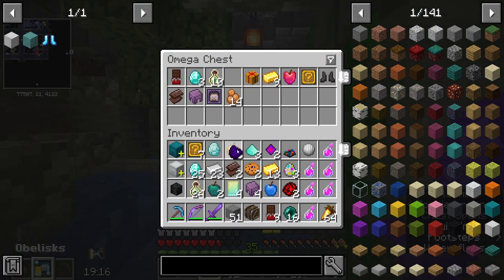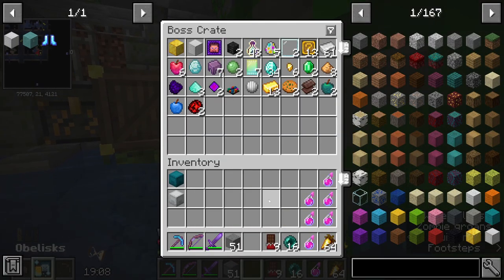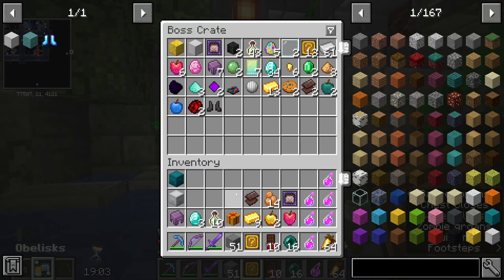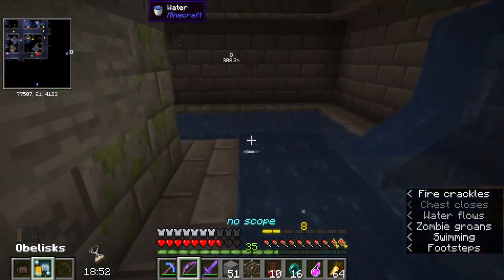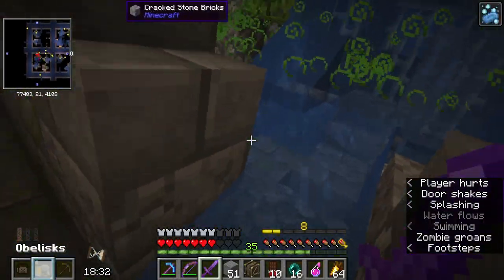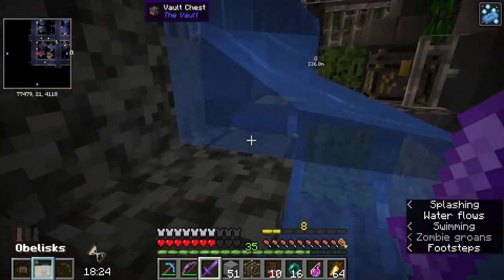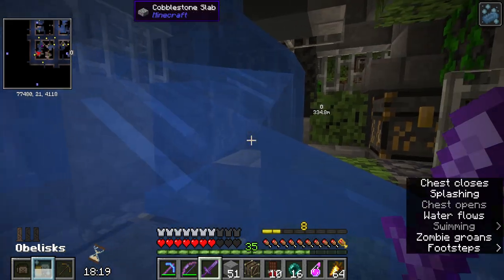Oh, that's an omega chest! And that's an echo. Oh my goodness, that's so exciting. Oh, I have an extra pair of netherite boots — don't mind if I do. Goodness, that was awesome. Vault nuggies. Poor vault nuggies. So many vault nuggies.